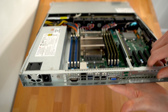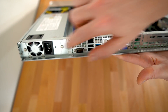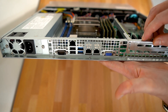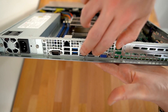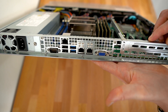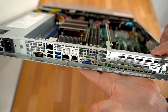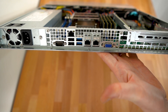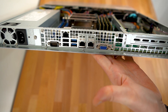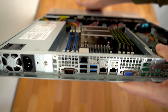Let's take a look at the back and the IO ports. We have a single power supply, a serial connection I'll probably never use, IPMI on the back which is fantastic, lots of USB ports in 2.0 and 3.0, and dual gigabit NICs which opens up some interesting possibilities for NIC teaming or bonding. We also have a VGA port, though I'll be using IPMI after the initial setup. And here you can see the one lonely PCI Express slot.